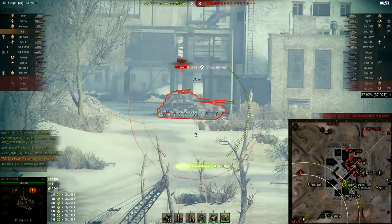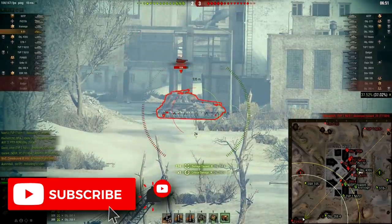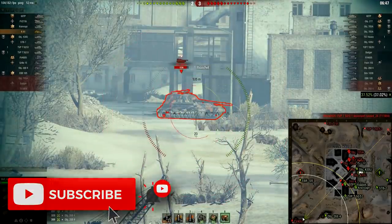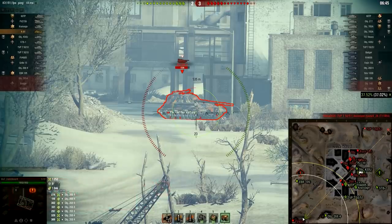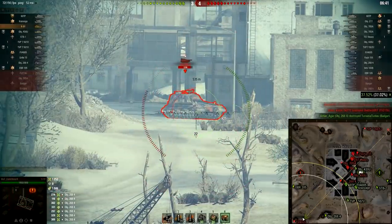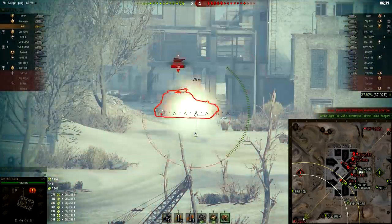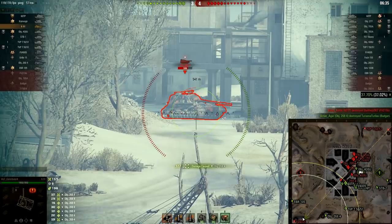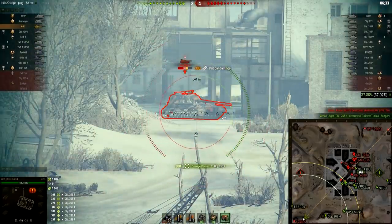6.30 seconds stock reload time. That reload time is already awesome, but the alpha damage is not the craziest — it's 320 — so that is kind of a balancing factor. But how much are we able to make it even better? Well, let's head into the game and let me show you what we can pump out from the K91.